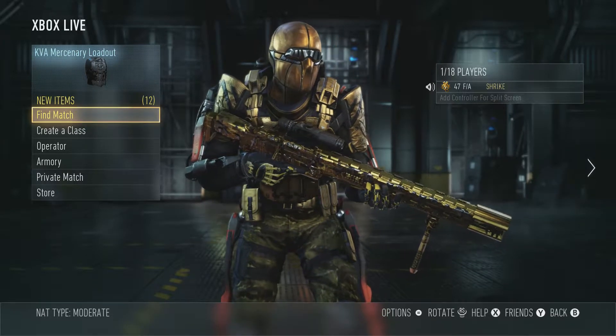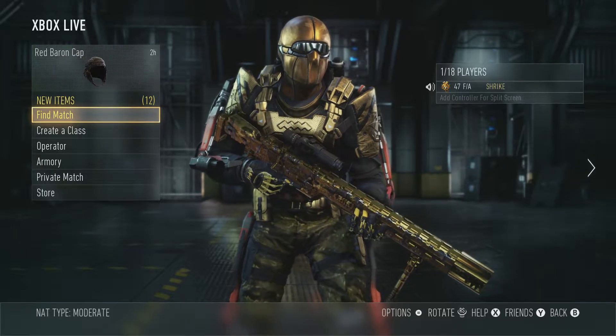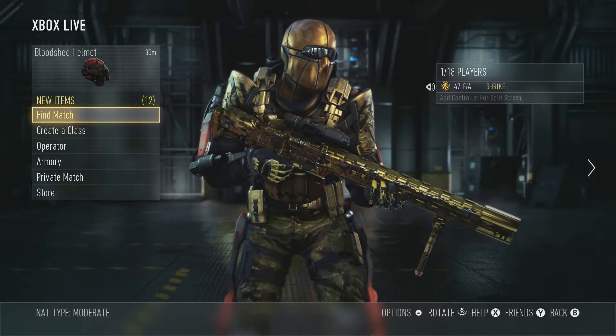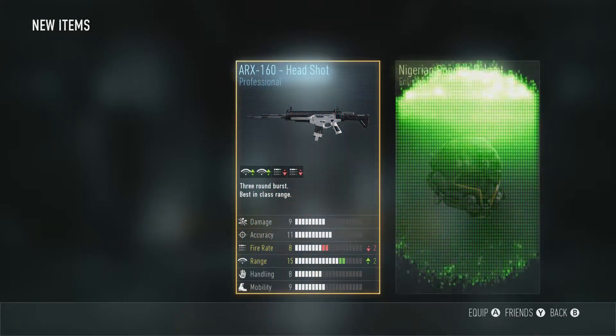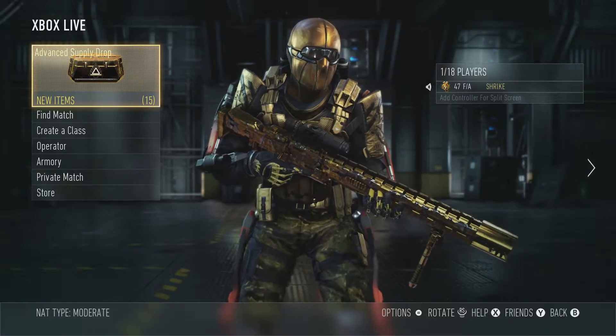Hey guys, this is a strike. I just bought some advanced supply drops and figured I'd make a video for you guys of me opening them, hoping to get some good things. I actually opened one at the beginning before I made this video, but I have 18 left. It was around $30 or whatever. Here's the first one — not surprised, nothing good so far.